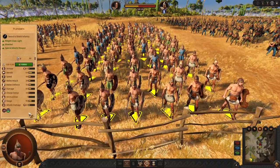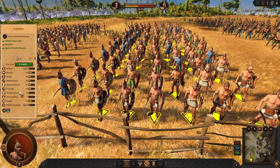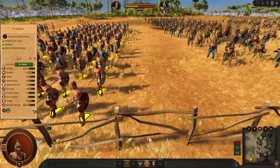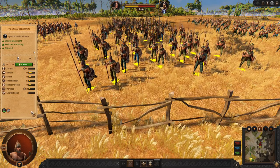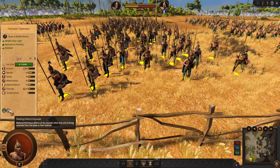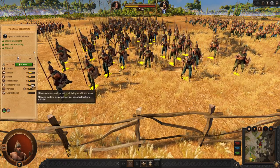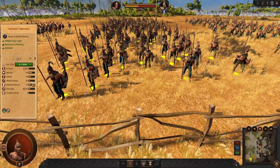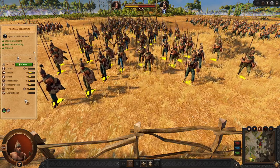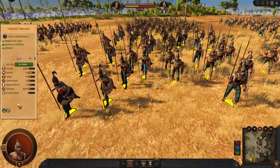Another standard unit is Planesmen. These guys have one Javelin, Shield, and decent stats — they are quite decent. Finally, we got some unique units. Pionian tribesmen have flanking defense improved, which is quite early, but their stats and weapon are adjusted for this. So if your battles are going to be messy, these guys are going to hold and do better.